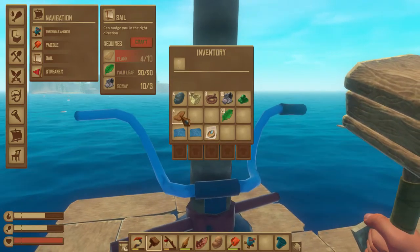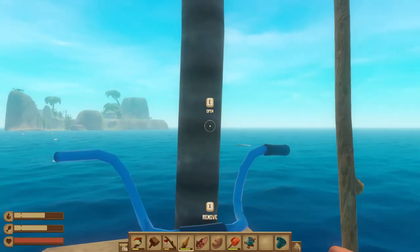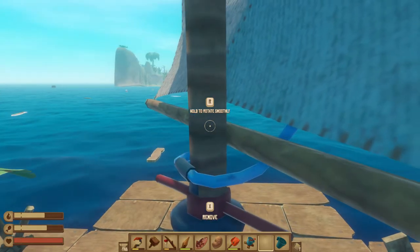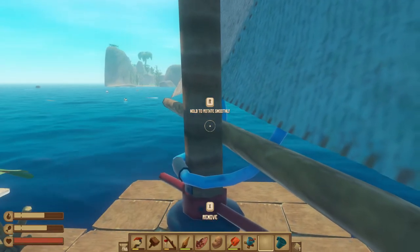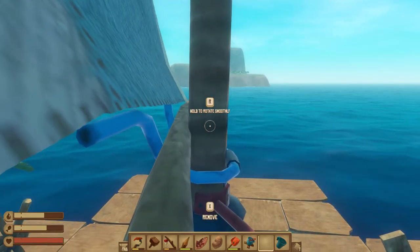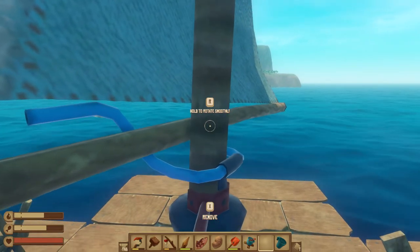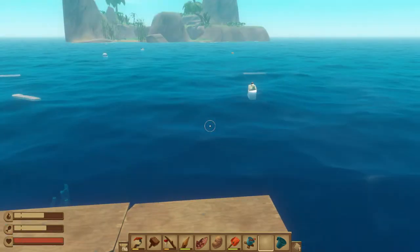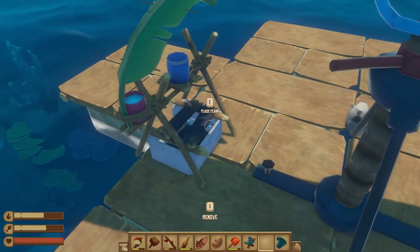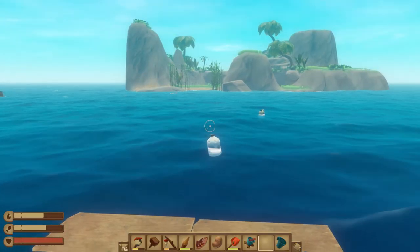I'm going to place some additional foundation pieces to give the sail a little extra protection. I do want to expand more but I'm really low on wood. To use the sail: look at it, hit E to drop the sail, then hold R and move your mouse left or right to move your raft left or right. We're moving right relative to the island — push it this way and we move left. I'll aim for right in there.